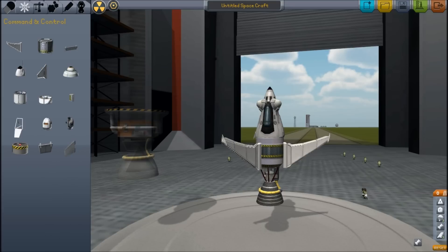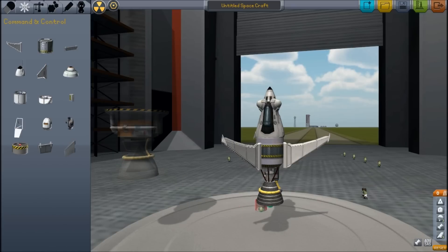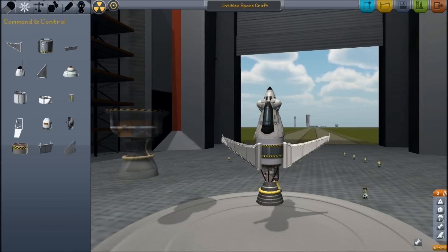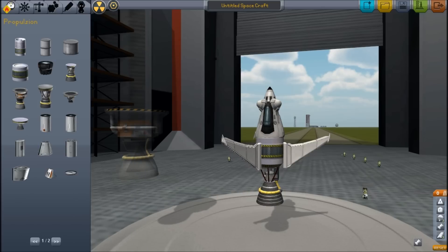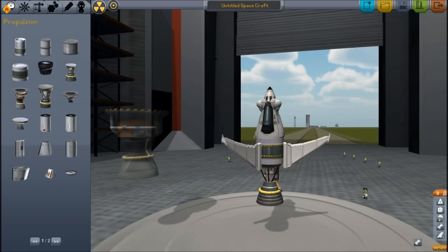I'm going to put some of these on. That's an autopilot — I don't know where you're going to attach that. You can't attach that under there because that'll be under the rocket. If you want to build a rocket underneath, pick up the capsule and move it upwards. Do you want to build a rocket underneath? You need a decoupler first.